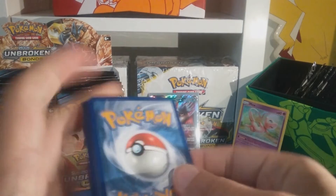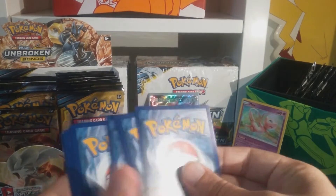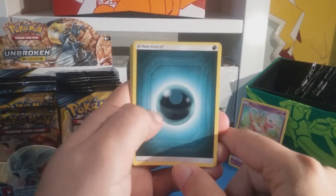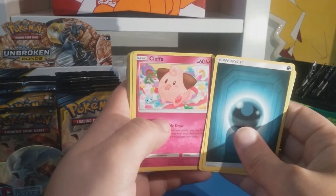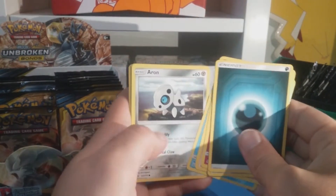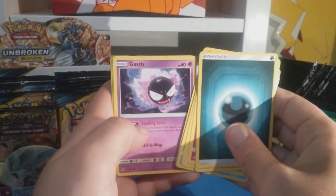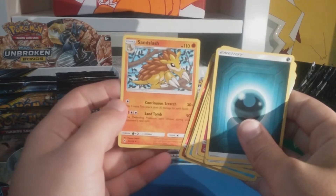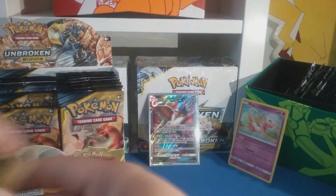Let's get these cards going - here we go. Dark energy, Electromagnetic Radar, Clefairy, Jolteon EX, Tentacool, Arcanine, Sandshrew, Gastly, Tangela, Rhyhorn reverse, and Sandslash. Cool, cool.